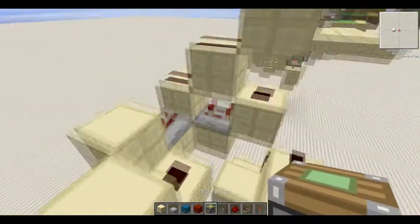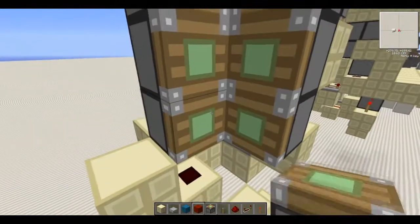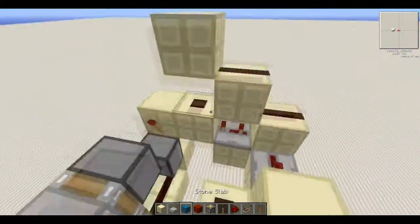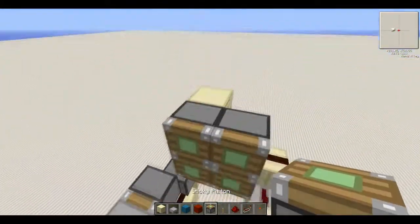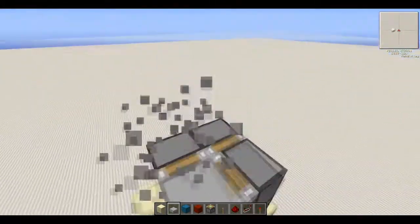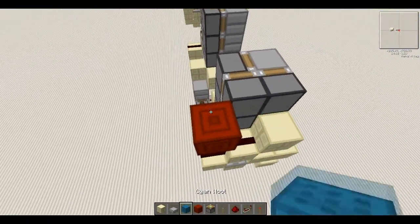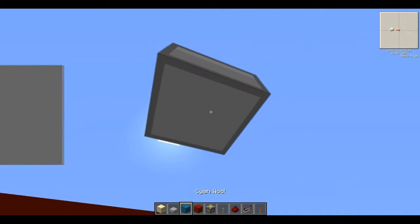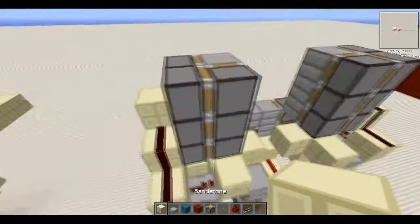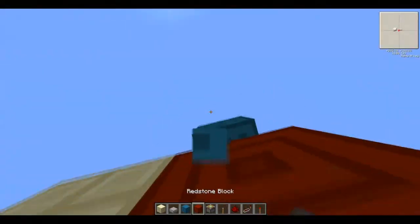We're now going to add in pistons - a set of six there and then a set of three there. We're going to add in the door blocks - these don't have to be half slabs or whatever, they can be anything you want, just like this. Then half slabs up there. Next place a block there, we have a redstone block there, build up two, and place the sticky piston facing downwards on both sides. Redstone block there, build up two, sticky piston facing downwards.